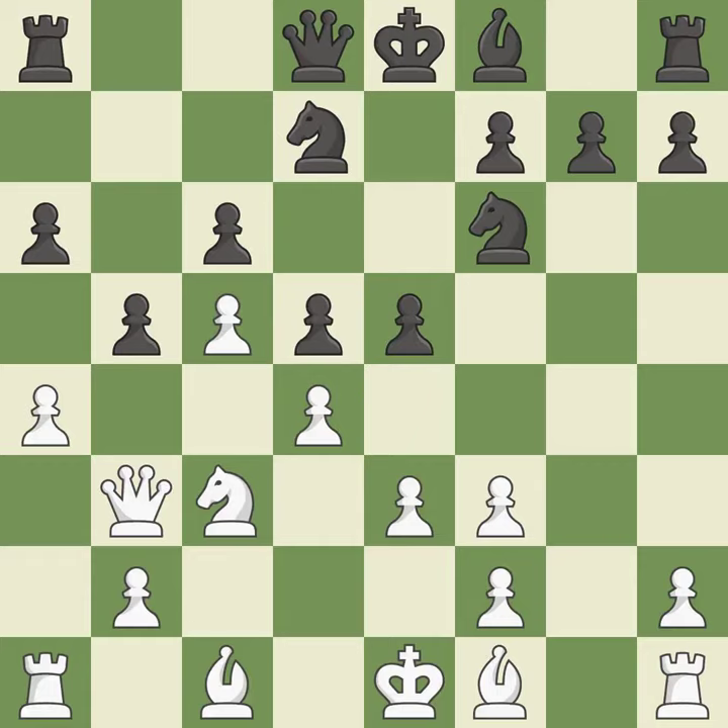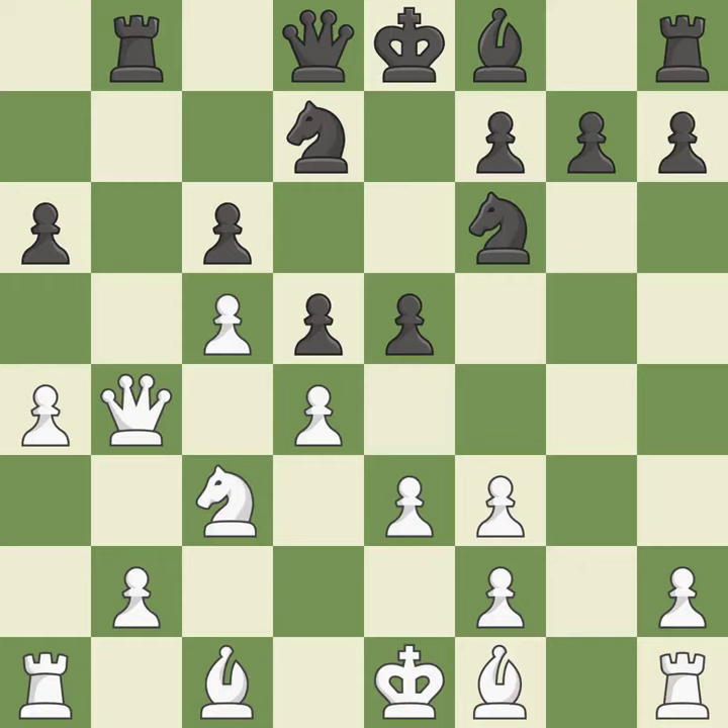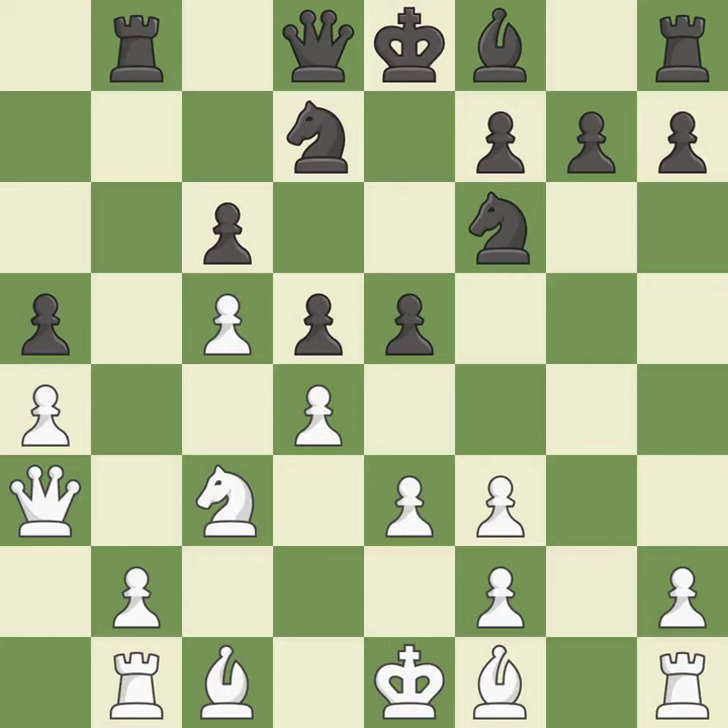A precise and best response follows. There was a free pawn available — the ideal capture. A piece activates and simultaneously wins time by attacking the opposing queen. The queen moves to safety, and the pawn is now on a safer square. A rook enters the action after developing outside of its starting square. After all captures, it is a fair deal.